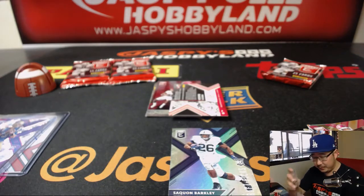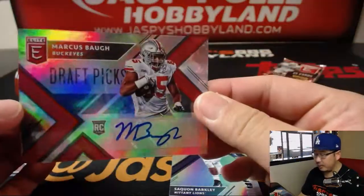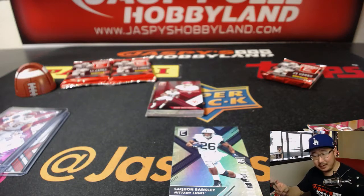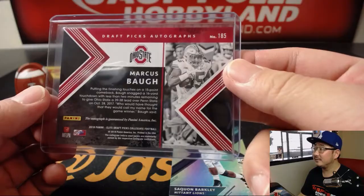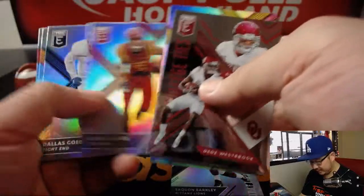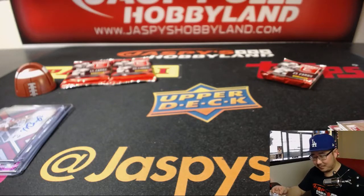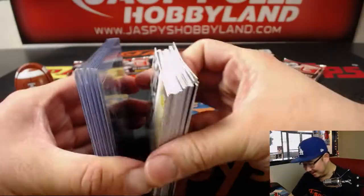And your autograph is going to be — Draft Picks — Marcus Ba. Any relation to Sammy? I don't know, I don't think so. Nice, there we go. We've got these guys right here. And there you have it, Andrew K. Nice one, Blue Box.